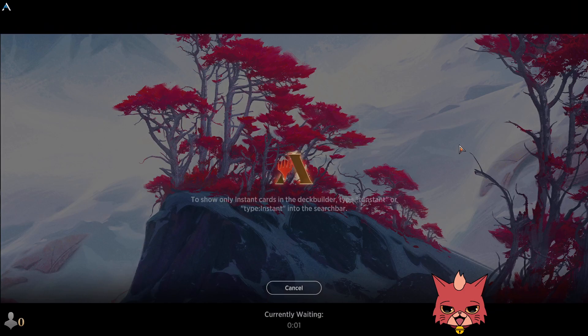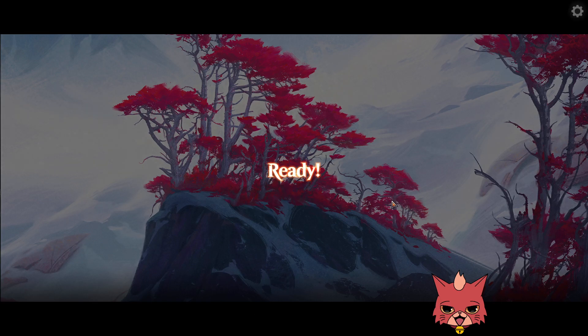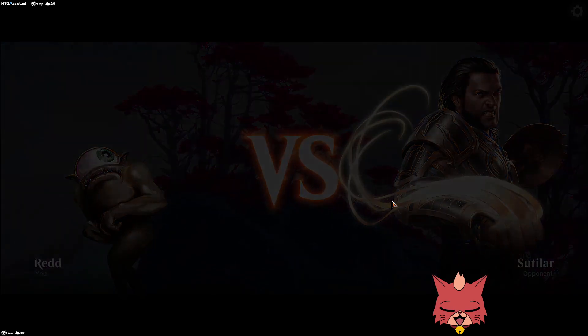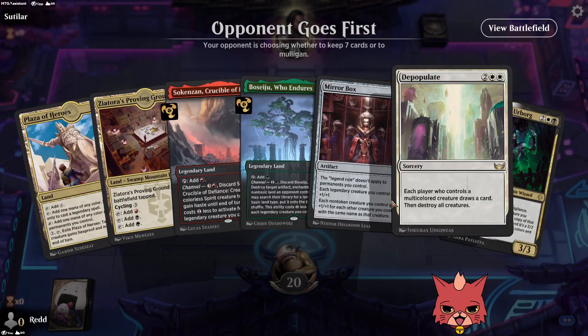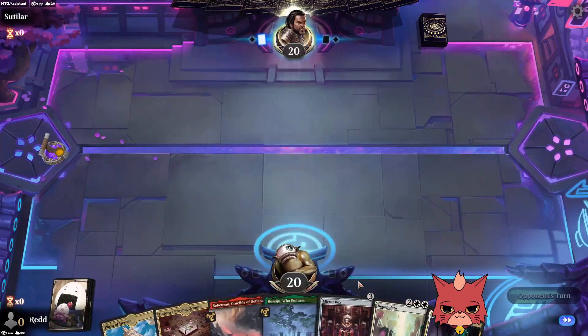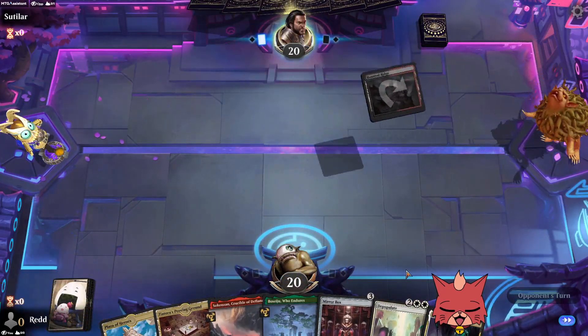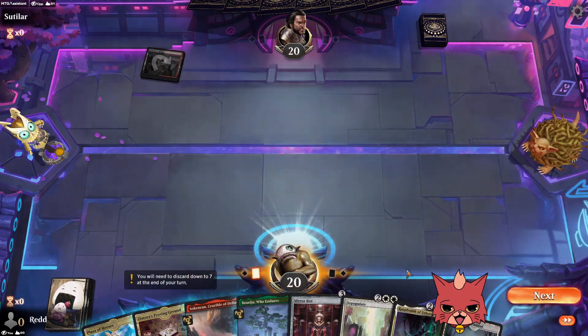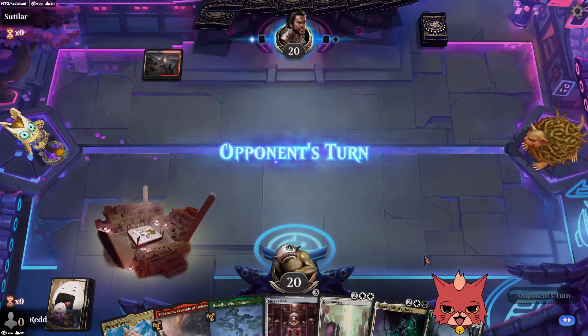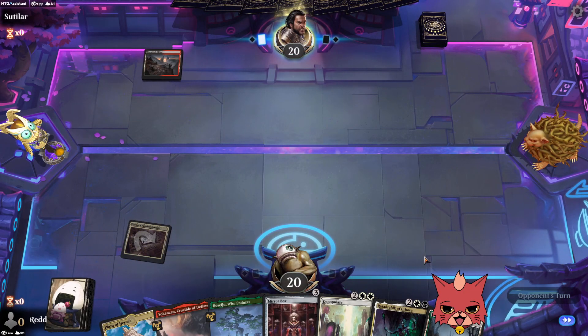This is a perfect example of what I mean by sometimes right on turn four you gotta drop the Depopulate — and we didn't even get a turn four. There probably could have been better ways to handle the beginning there. Something to think about is early removal. Whenever I'm going over early removal in a deck in recent Standard, I always mention how important it is. We don't have a lot of early removal here — we're trying to set up something cool early on. Whenever you're up against superb aggro like Gruul, they can just completely run over you.